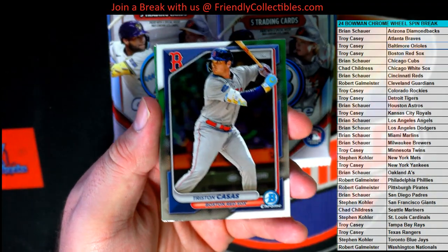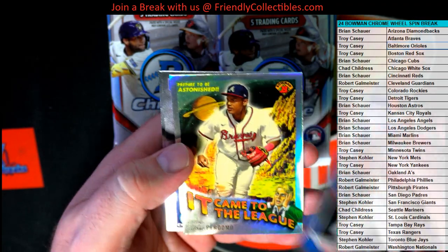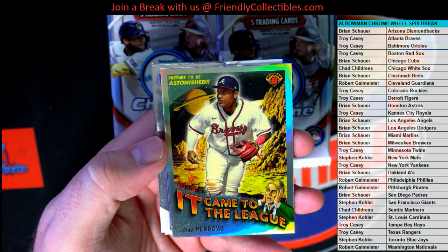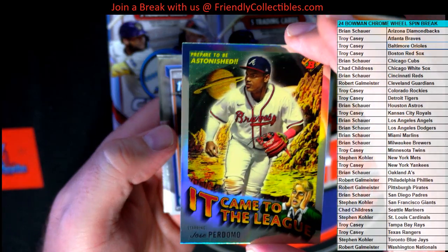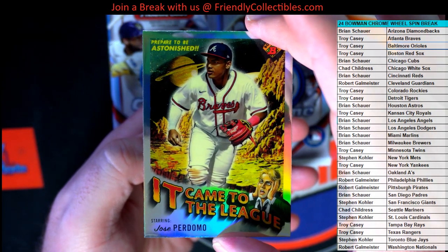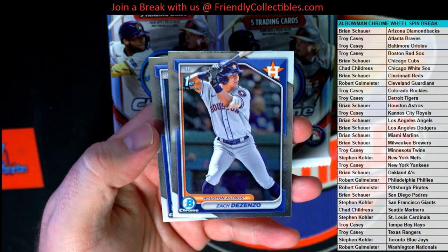There's Cassis right there. Nice looking cards. Rojas Rookie. I love these so much, these cards — like the old comic book style. It came to the league for Dumo. What about you guys? Such a fan of those. I love that insert.